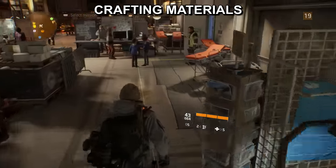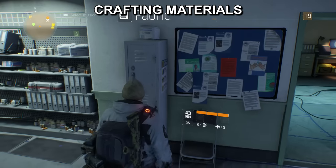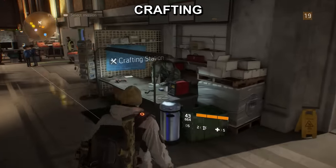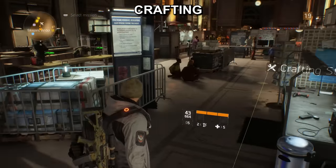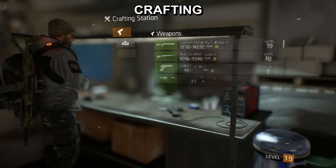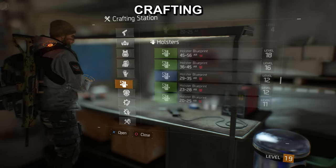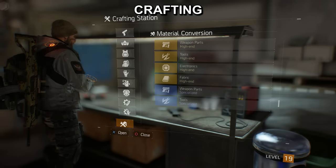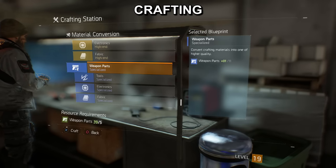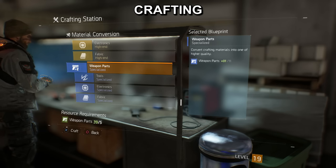Some of the unlocks we talked about earlier will help you out — for example, in the medical wing you can acquire fabrics once per hour. The crafting station is across the hall from the weapons, gear, and mods vendor. If we access it, we'll have a bunch of blueprints we can use to craft our own weapons, gear, and mods. You get blueprints by usually completing side missions, which reward you with a blueprint you can then take to the crafting station. You can also convert lower grade ingredients into specialized or high end grade ingredients if you need to create higher end gear.